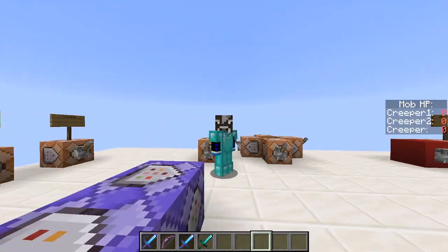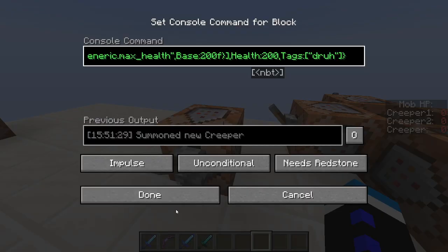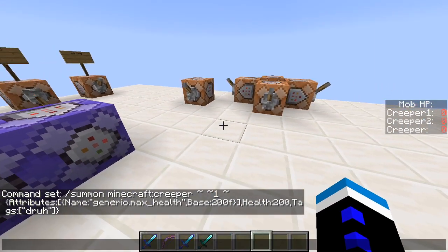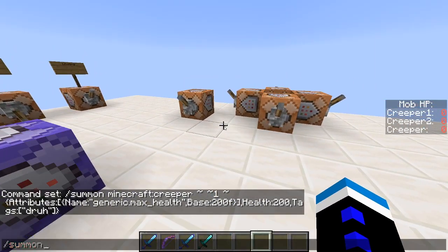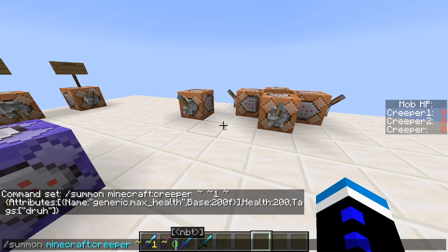So, how do we get said creeper 200 health? You do slash summon, whatever entity you want — we're going with creeper in this case — the x, y, and z coordinates, in curly brackets. And then we're going to change the attribute of the creeper.